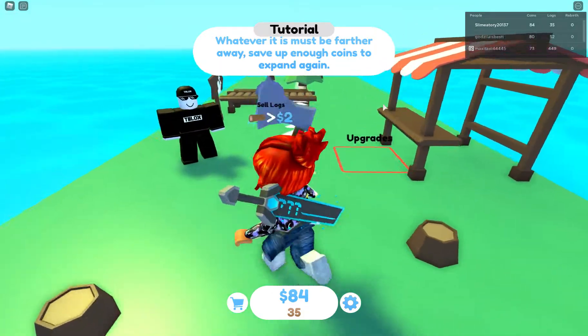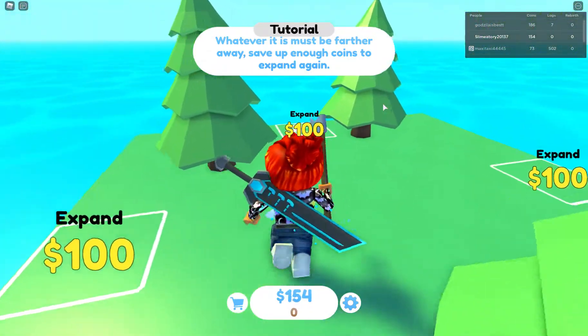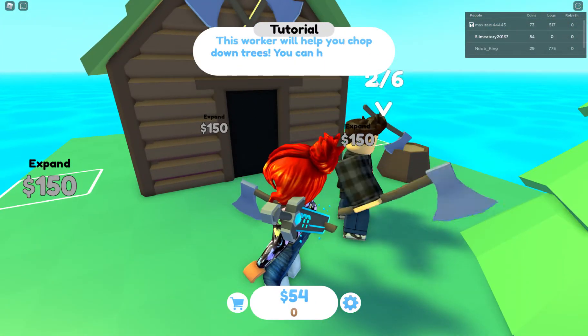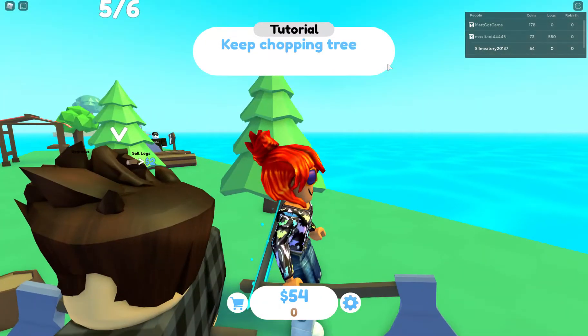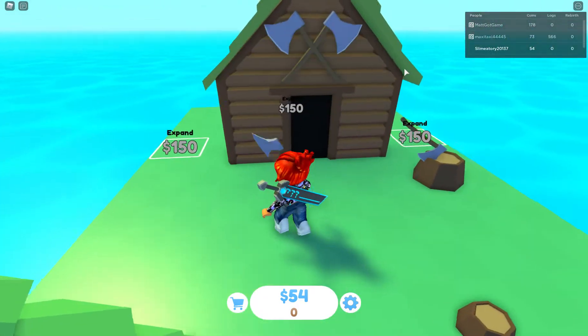Okay, so now I'm going to sell my logs again. Okay, now I have 154. I'm going to expand. It says this worker will help you chop down trees. You can hire more in the upgrades shop. The person is fast. Keep chopping trees, expanding, and exploring.